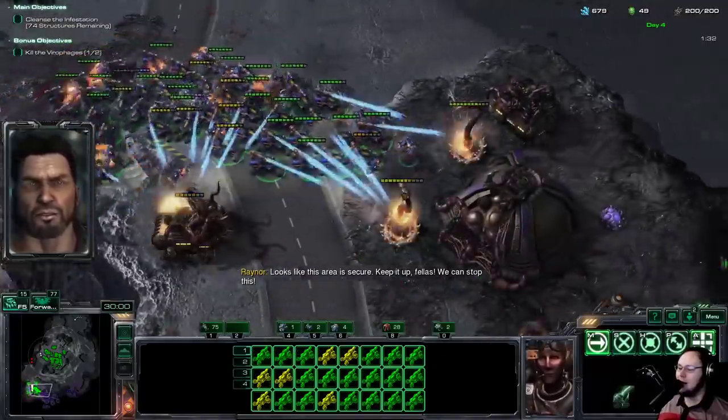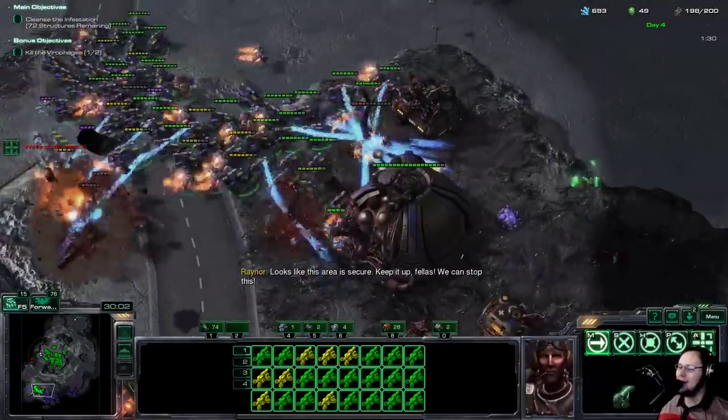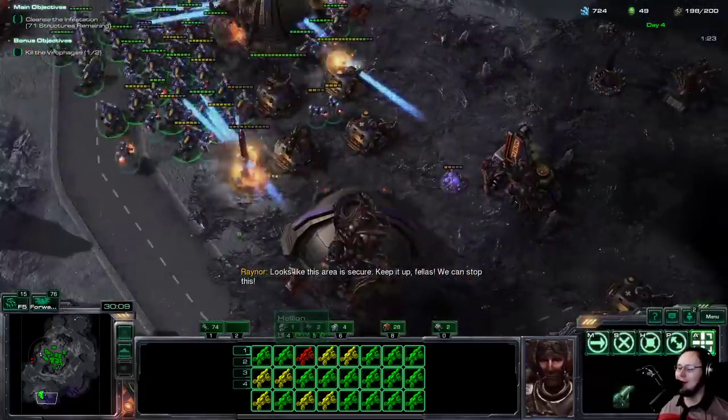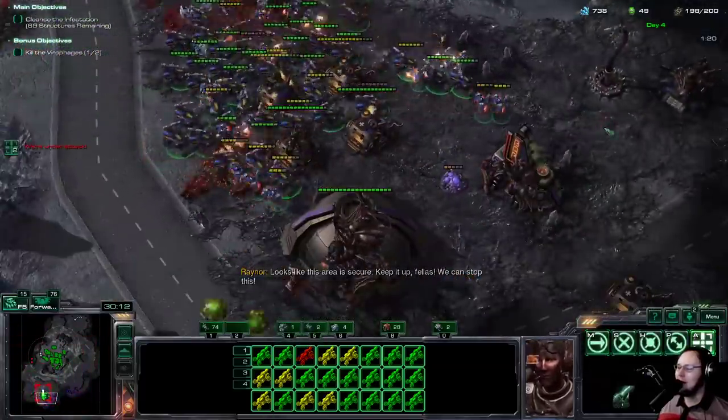These AI spellcasters are so much better — they just use their abilities really aggressively. If you play this in normal Wings of Liberty, that Infestor will drop a guy and be like, 'Here's your infested Terran for the week, sir.' And it's just garbage. I much prefer it when they're frantically doing everything they can to stop you — it feels really cool.